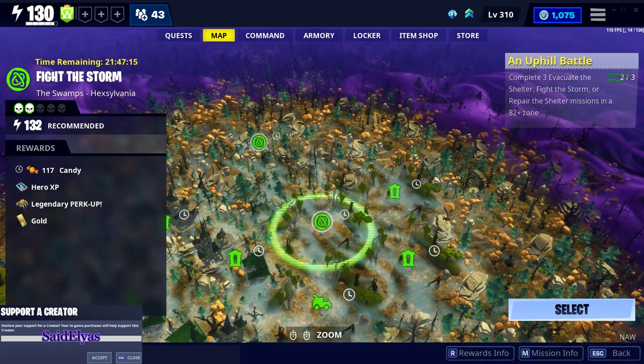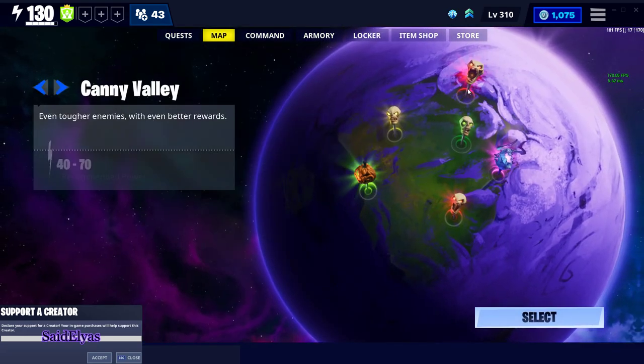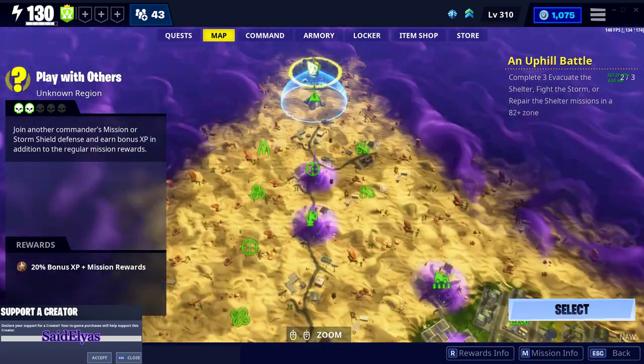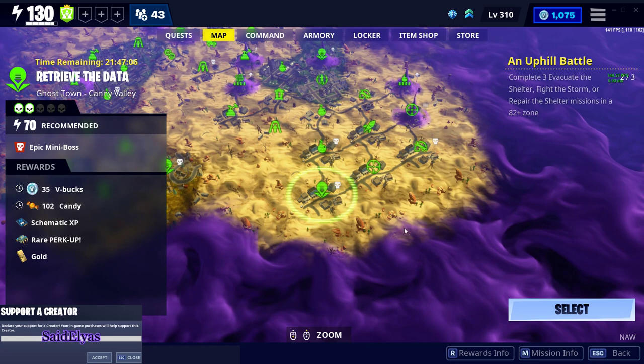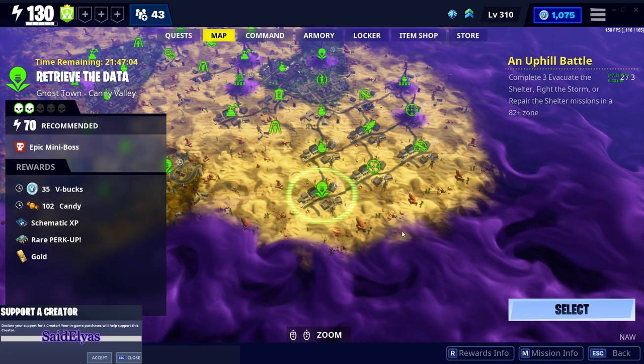Once you do that you'll be able to access the mission. The next one is in Canny Valley — a power level 70 Retrieve the Data, over here. There we go, 35 V-Bucks in the power level 70 Retrieve the Data.